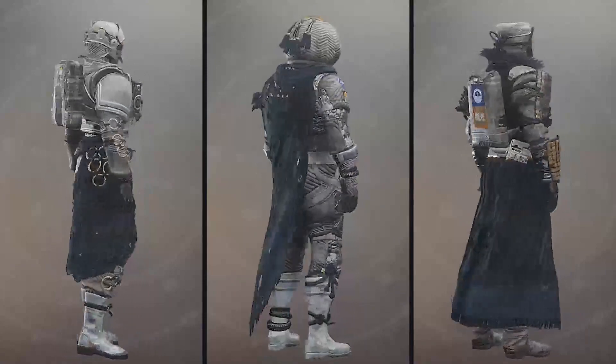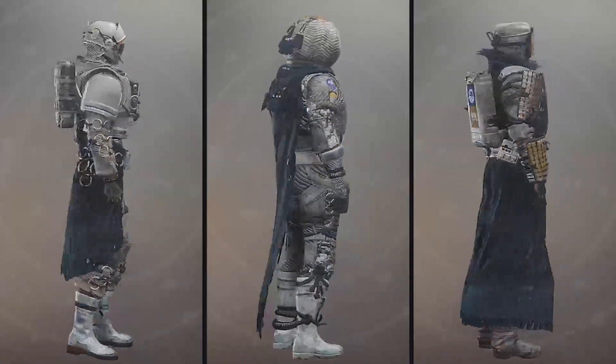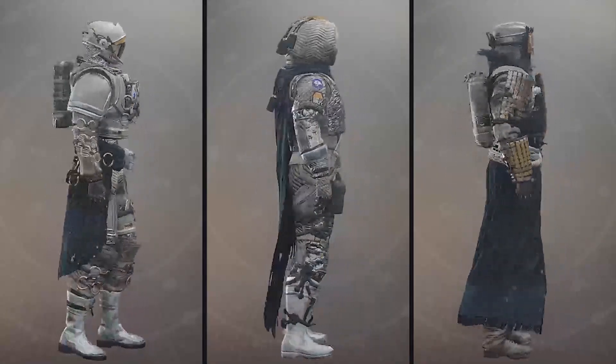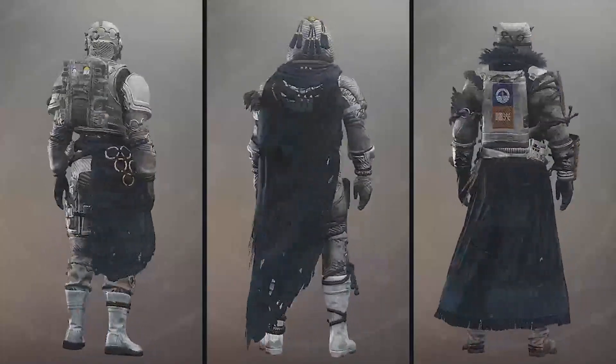It literally just looks like a spacesuit for the Titan, which isn't totally bad, but with the others there's a lot more experimentation in styles. This is a legendary armor set you can acquire via Moon Activities, and you have to own Shadowkeep to obtain them.